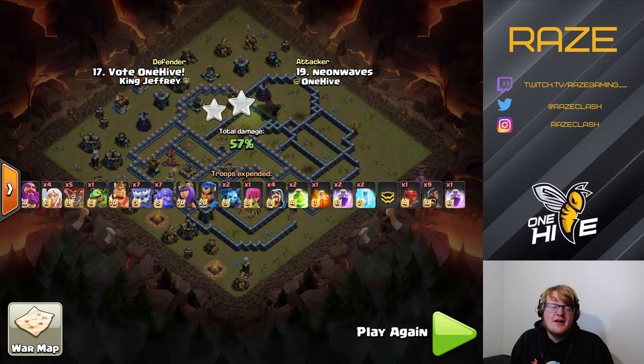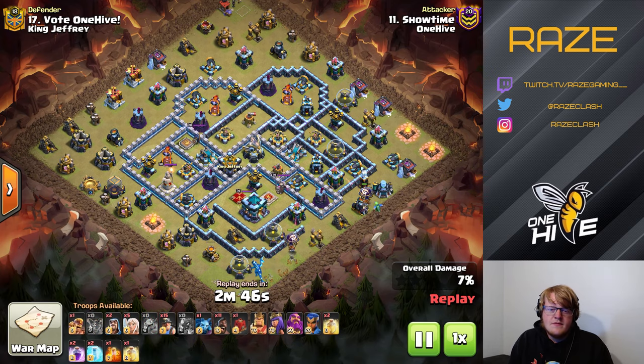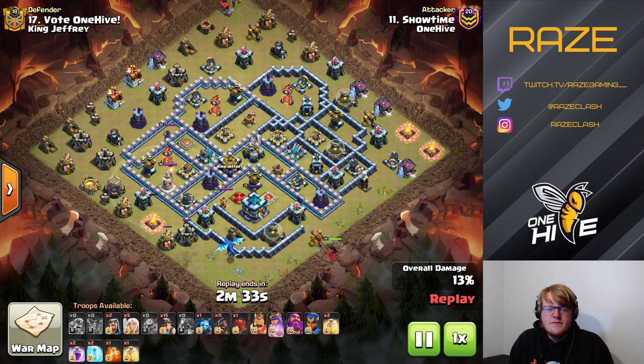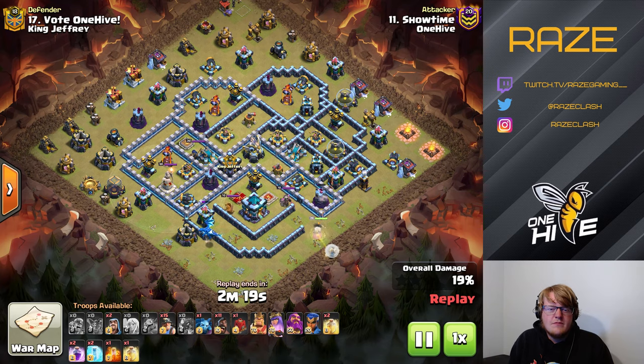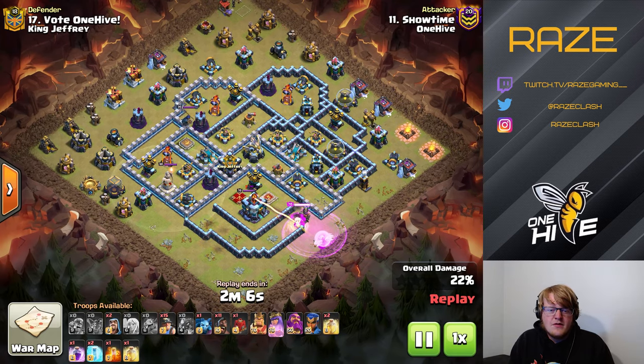Now taking a look at attack number two — this is a miner attack from Showtime. The first attack was the fresh hit and this was attack number three. He's doing the exact same funnel from the bottom side, taking out bottom-side buildings and the right side with a baby dragon. The queen charge didn't go down the middle, so the queen is going to try and get the town hall, heroes, and eagle, but she'll be in range of defenses out of her own range — the scattershot and two X-Bows. She does take down the town hall with ease but won't get much further than that.